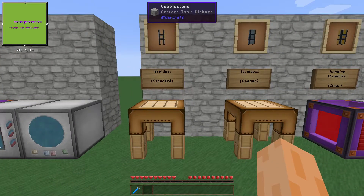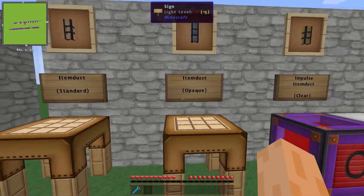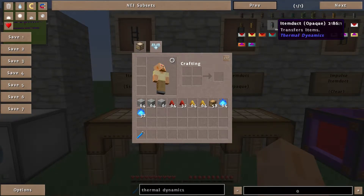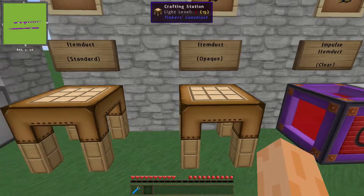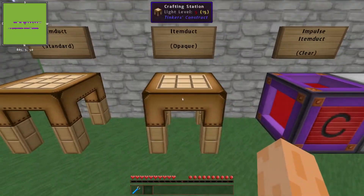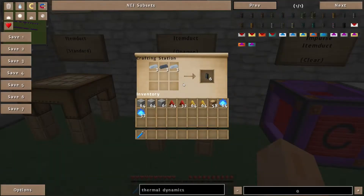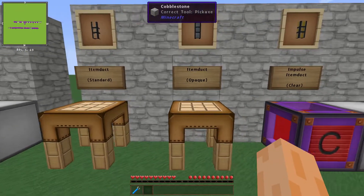Now we're going to move on to the item ducts. We start off with the basic ones - Item Ducts and Item Ducts Opaque. They're very similar in terms of how they're made: with every single clear one we're basically using Hardened Glass, and for the basic item ducts we also need some Tin. For the opaque version it's exactly the same with Tin, but we're using Lead instead of Hardened Glass. These are your basic item ducts, probably the ones you're going to use for a long time.